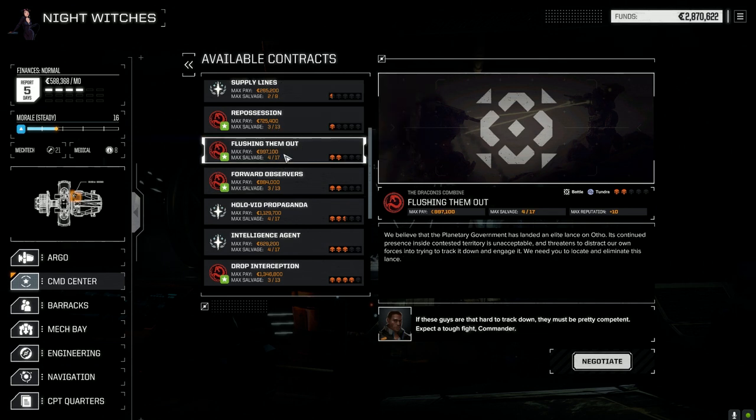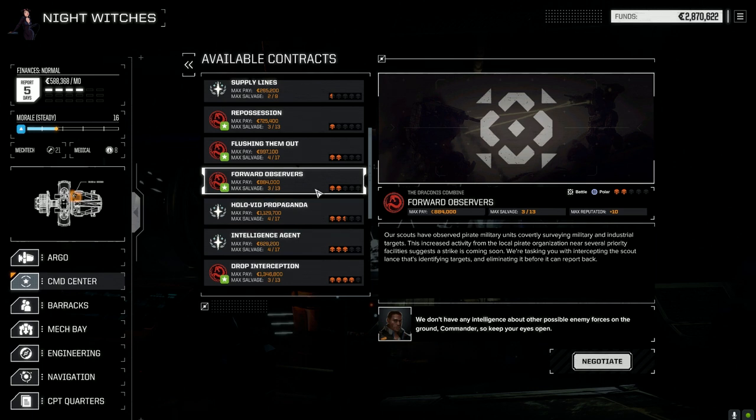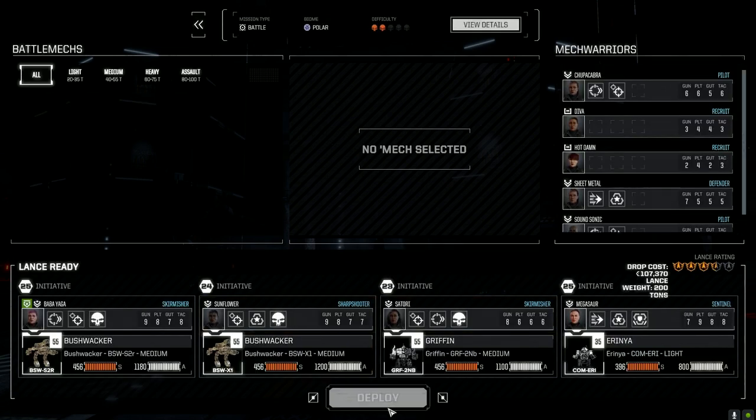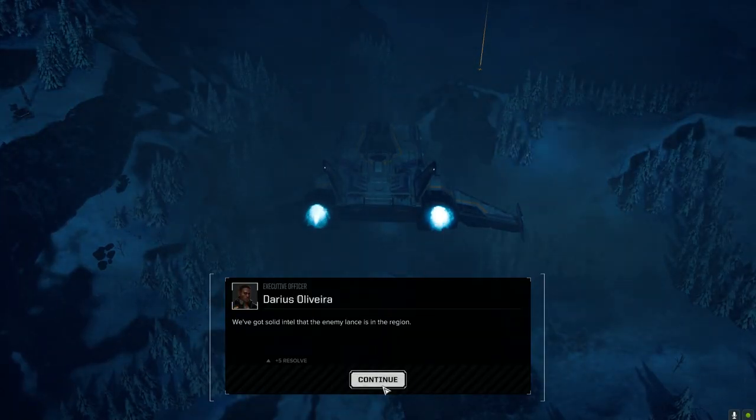If we go mostly for cbills here we should have over 4 million and be able to bring the Black Knight forward by end of episode. Let's take Forward Observers first — it's against pirates. There's a difference of 170,000 if we pick up a salvage item, but I need the cbills so let's just go this route and wreck everything.